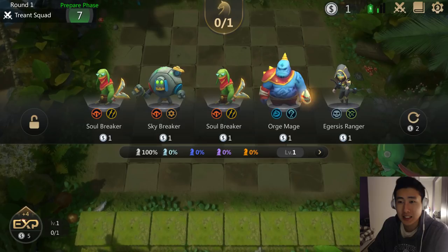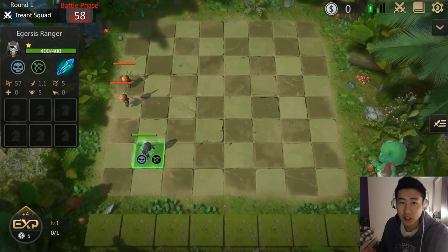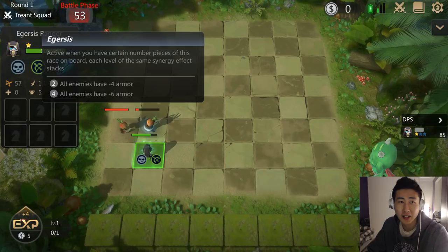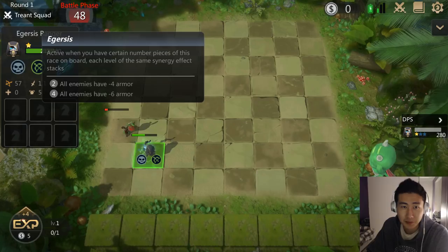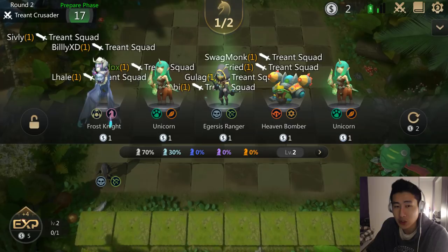Hey guys, it's Redox, welcome back to another auto chess mobile game. Today we are going to go for the Gursus build. The Gursus build is basically the undead build version of Dota Auto Chess — you can see that skull icon. In this game the undead are called the Gursus, and when you have four different Gursus unit types on the board, every enemy unit gets minus six armor.